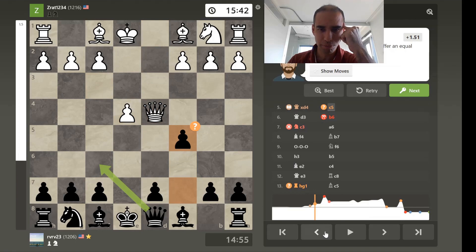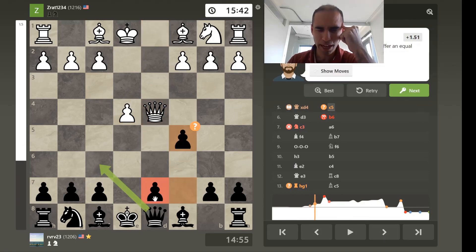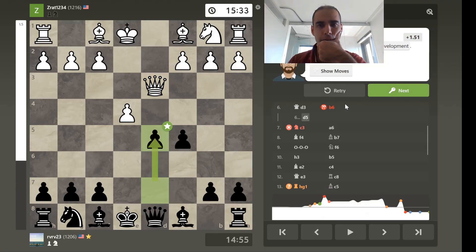Weird-looking move here, because look — you've made the pawn a backward pawn. You don't want to make the pawn a backward pawn. But I guess this is part of the idea. The computer is recommending going right ahead here — it's weird. Let's see what the follow-through is.